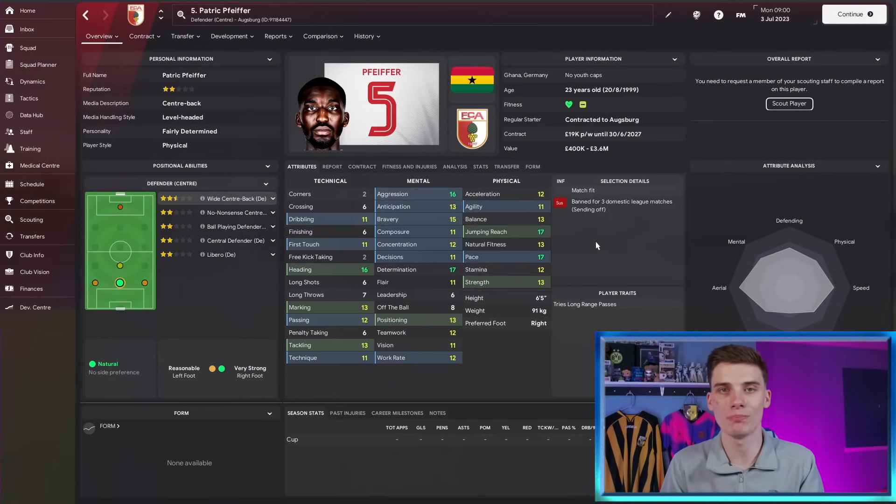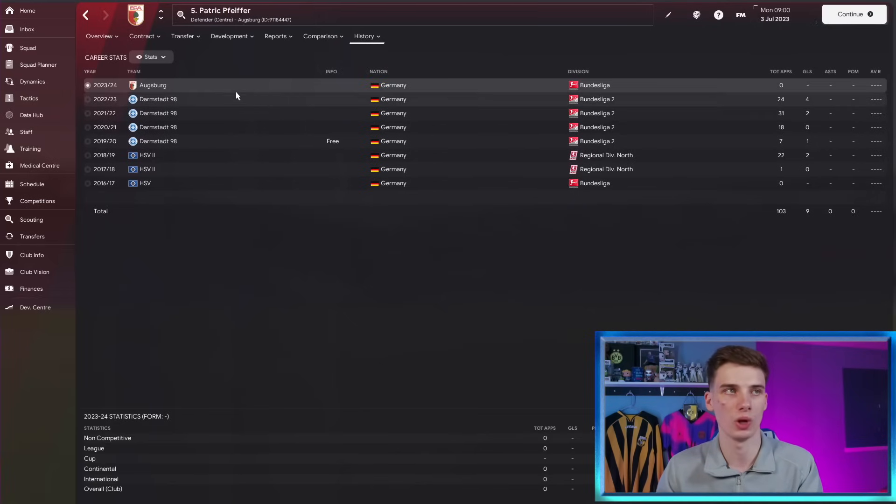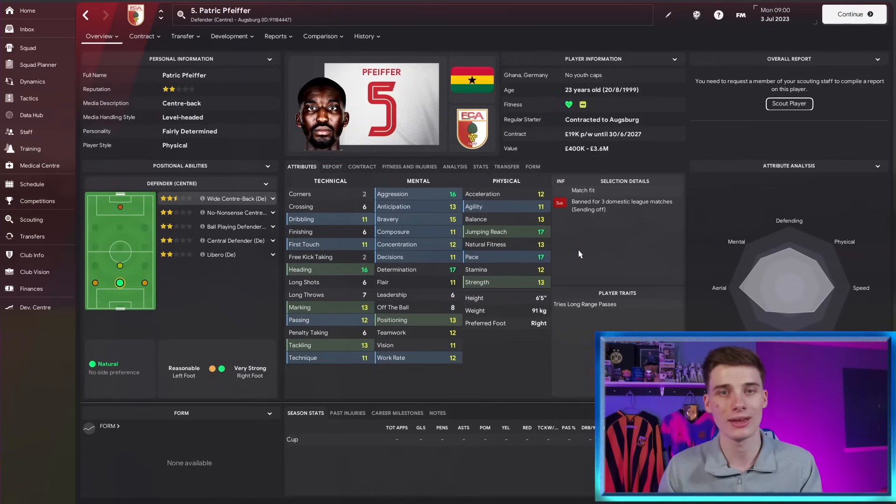Not all of us have the money to buy someone like Danzo, so a cheaper option is Augsburg's Patrick Pfeiffer. The Ghanaian has only recently signed from Darmstadt in the second tier, but he is a player you should definitely be scouting. He's 23, still fairly young, but he is so good physically — his technicals are pretty good too. The heading is clearly the highlight with that 17 jumping reach. He's tall, he's strong and he is quick. Six foot five is going to be a nightmare for any attacker. They're not going to be able to outpace him, beat him in the air. He's aggressive and he's going to score plenty of goals from corners.